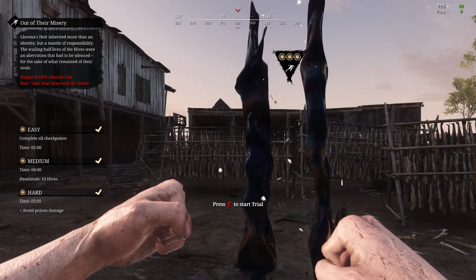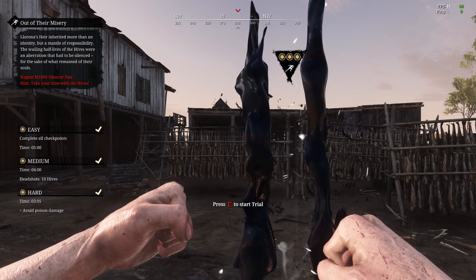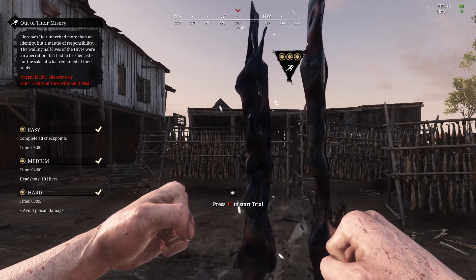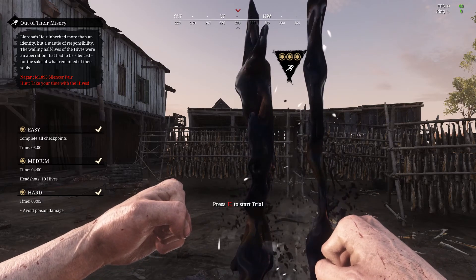Hi there everyone, it's the Cartographer and today we'll be doing Out of Their Misery. It's another time trial very similar to Not All For Show in the sense that it gives you a set number of hives to kill, dual pistols and residual awareness that you had better things you could have done with your time.